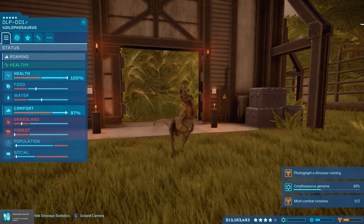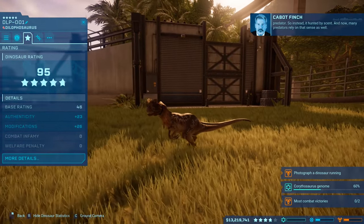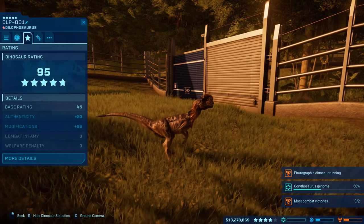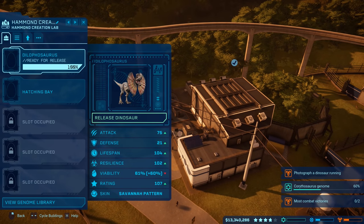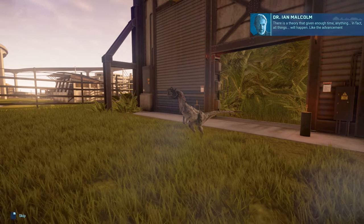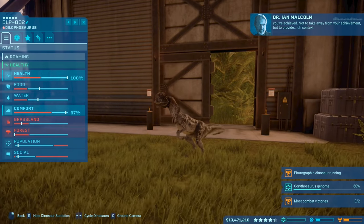Watching the dilophosaurus release animation — they have spreading frills. The announcer notes the dilophosaurus lacks front-facing binocular eyes and hunted by scent. The first dilophosaurus gets a 95 rating — really good. The second one has the savannah pattern skin.